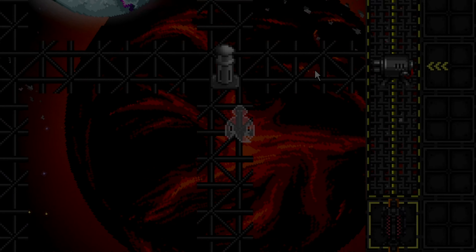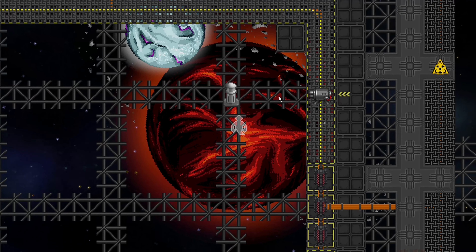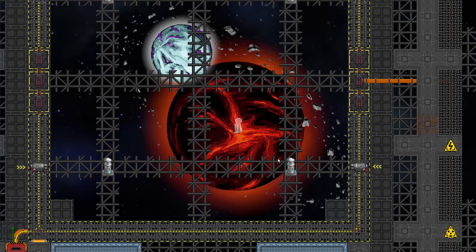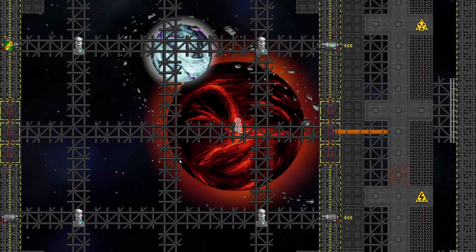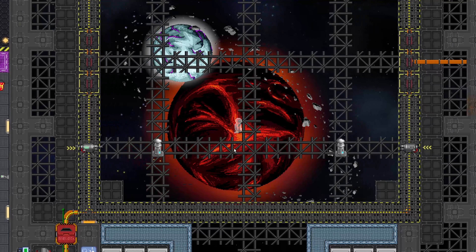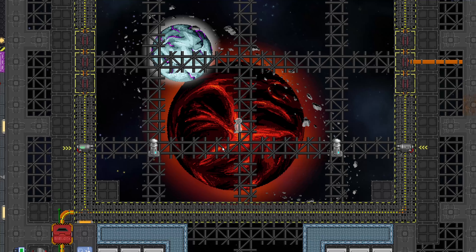A well-placed meteor or two can basically destroy an entire Singularity or Tesla setup. A quick crash course on how emitters and emitter field generators work: containment field generators and their containment fields themselves are completely immune to any form of damage.